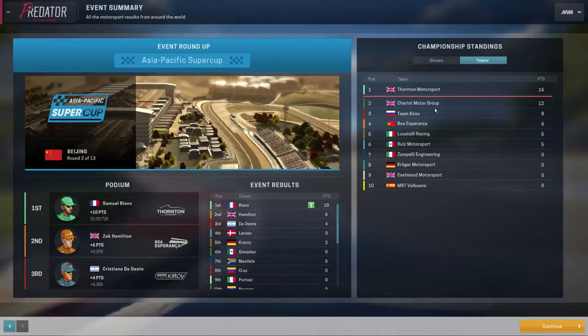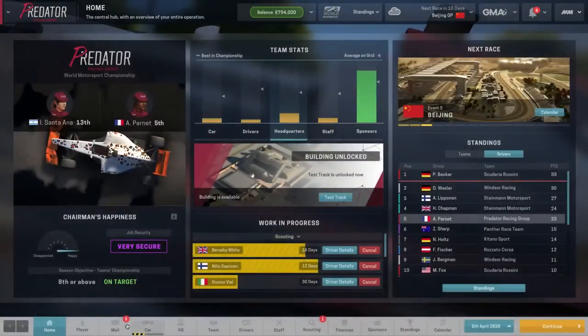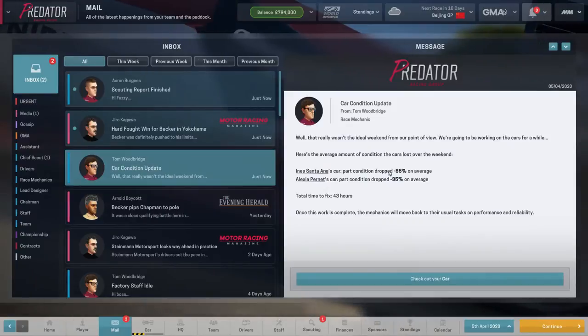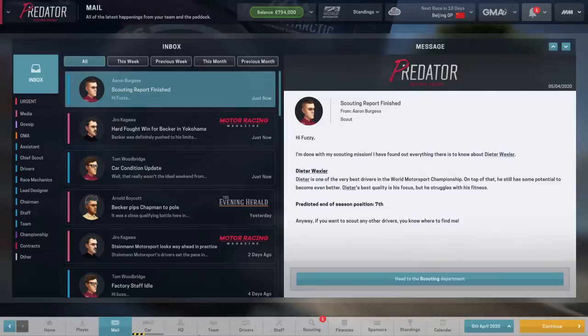We're now 5th and 4th in the drivers and constructors respectively. Thornton is actually beating Chariot — two former World Motorsport Championship teams competing at the top. Beijing is in 10 days. Steinman Motorsport has an update for Beckham — it's Chapman's car condition update. Santorana was used in 8th and because she crashed, it's going to take a while to fix that car.